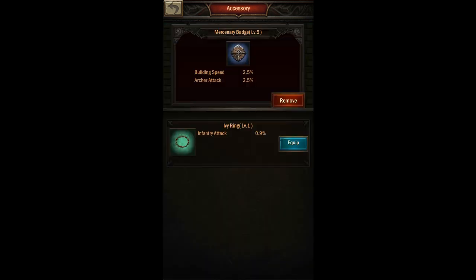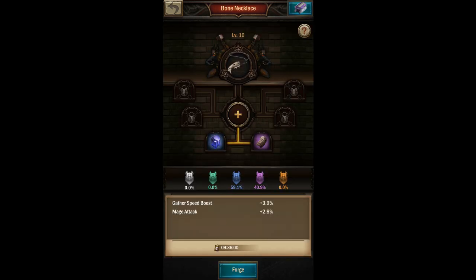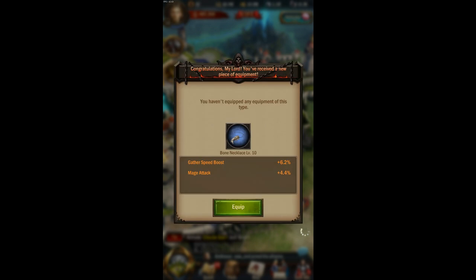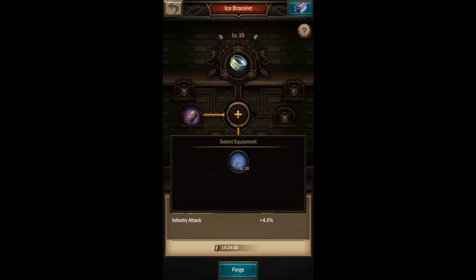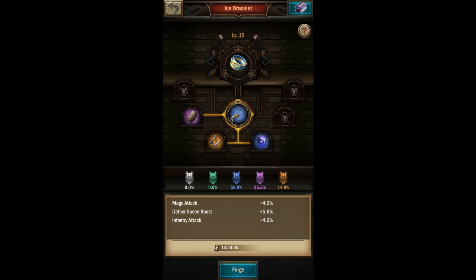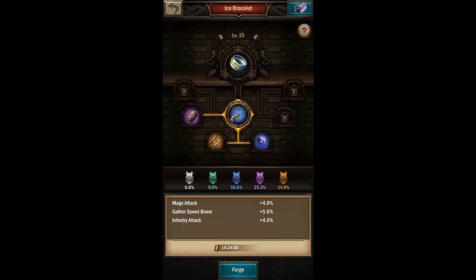I can equip it for now, but I'm level 20 and most of my other equipment is level 20, so I'll probably want to keep upgrading it. As I do that, I'm going to look to use consistent colors of materials so that I have a good level of certainty about my result. As you get into higher levels you can see they require more materials, so you really do want to hit those monsters every day and start saving materials early so you can fuse as many as possible.